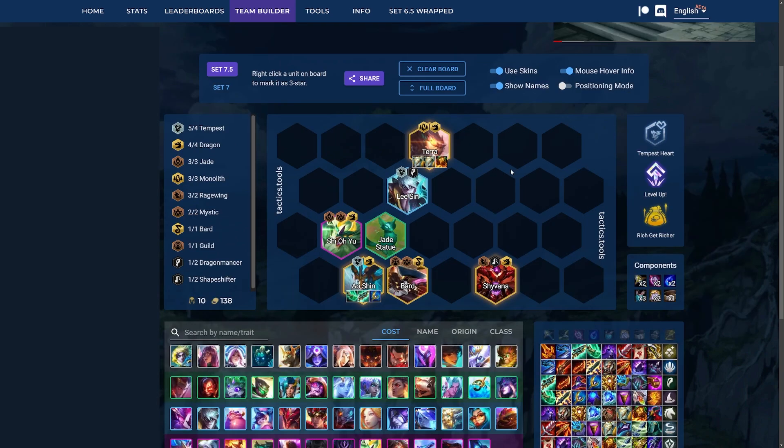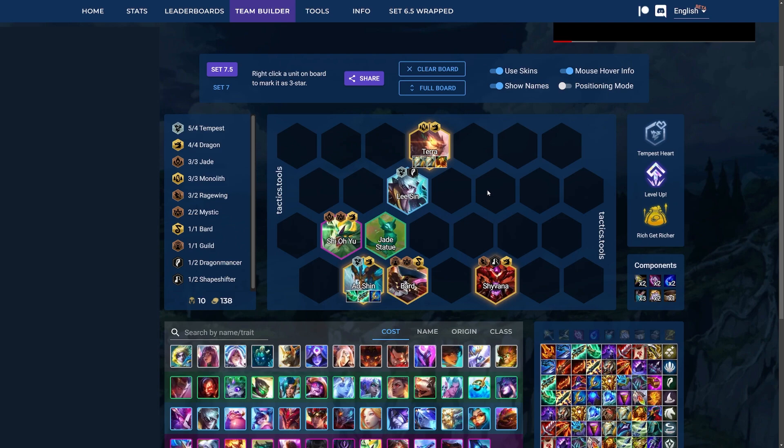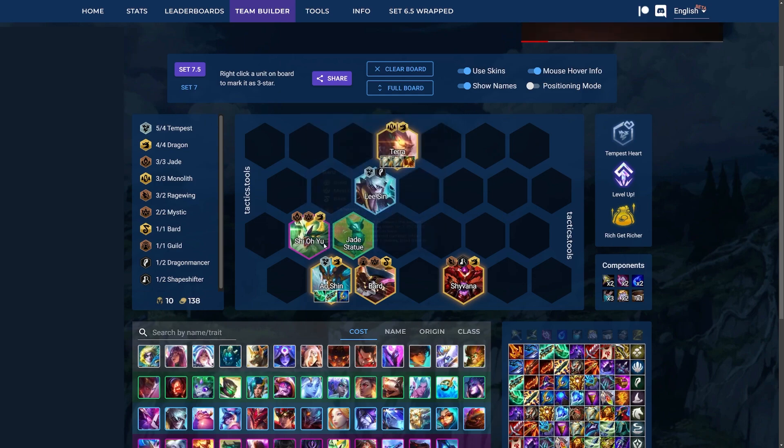Next up is kind of like the level 9 end game board that always is going to win you games. It's very expensive obviously. Here we're running 4 dragons so we get plus 1 team size. That allows us to put in both Bard and Lissandra at level 9. Then we run Terra in the front line — probably the best solo tank besides Idas. Then we run Bard for the AoE stalling.